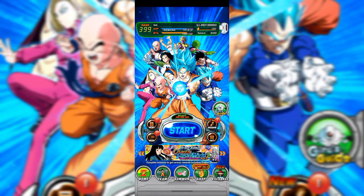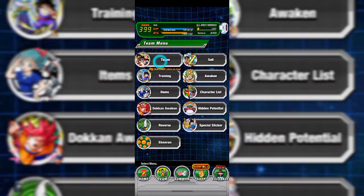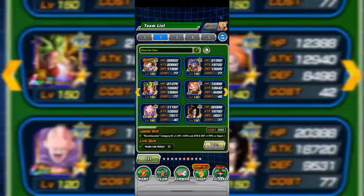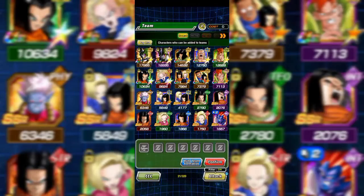First you're going to go down here on team, and here in the team menu, you're going to go team again. So this is an empty space here. What you are going to do is go down to this team formation button.